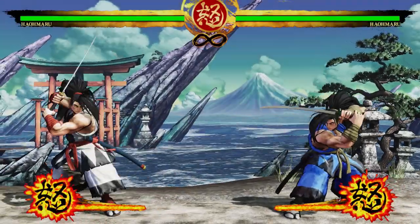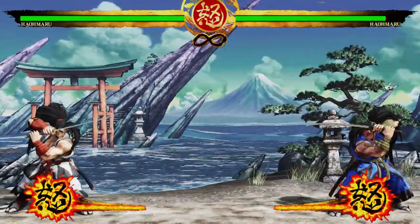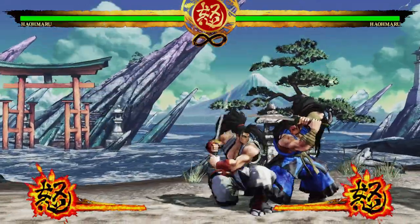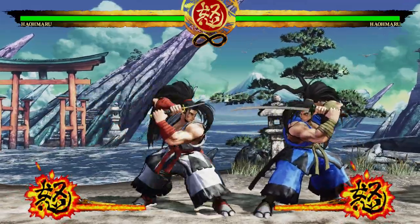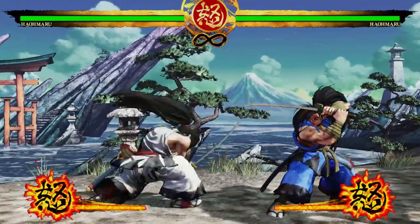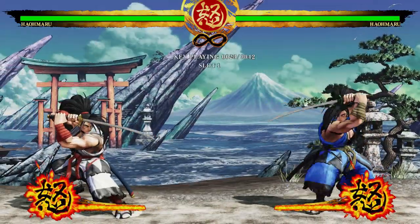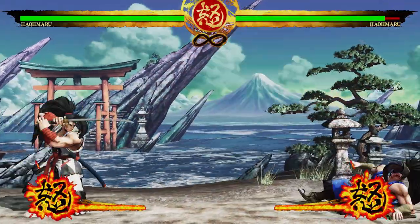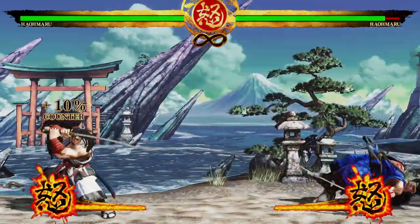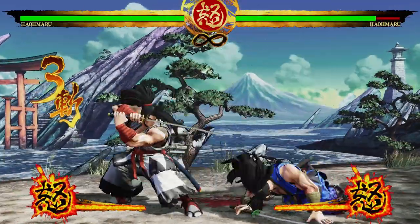Haomaru has a fireball, a big hurricane move, and effectively a dragon punch — an invincible uppercut, similar to Ryu in Street Fighter. He has serviceable range on a lot of his normals, big range on the heavy stuff, and a couple of extra tricks including a projectile reflect, which is not standard for a so-called hero character in fighting games. He can also flip over projectiles with a slam-dunk move.